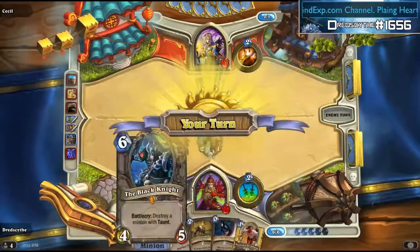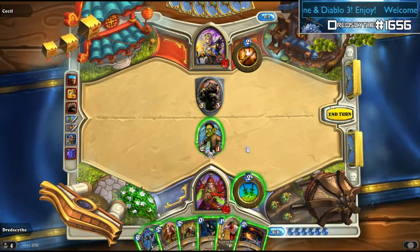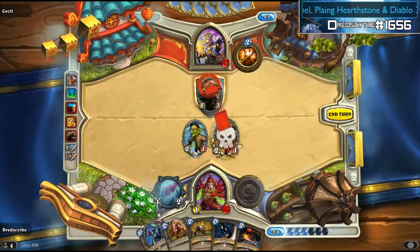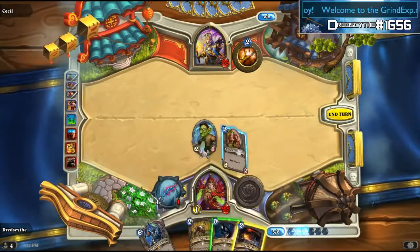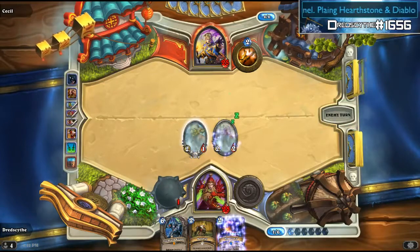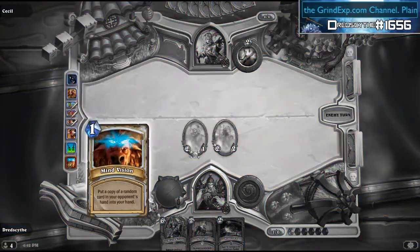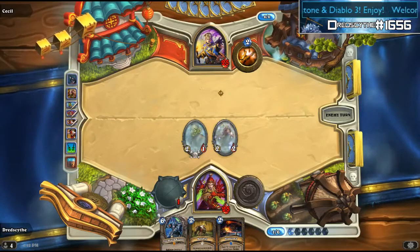What did he get? What did he get? Thank god he didn't get that. I have to save my minions because the head crack — I'm just hoping he plays two minions. Also, since he played his mind vision, I'm hoping he didn't get a betrayal, because then he knows I have it and I'll use it the instant he has two or more minions on his side of the field.